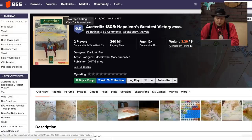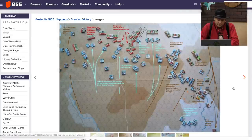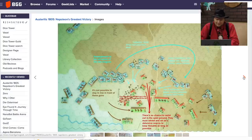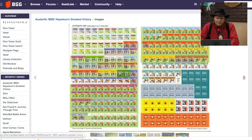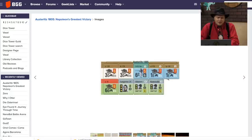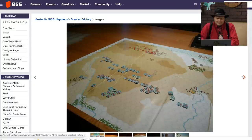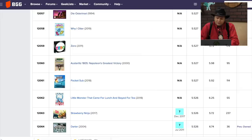Austerlitz 1805: Napoleon's Greatest Victory — quite a few ratings here, from GMT Games, designer David Fox. GMT's games, when it comes to these wargames, their counters always look better than everyone else's — instead of those little blobs we consider tanks, these have a better look about them. The board still could use some work.